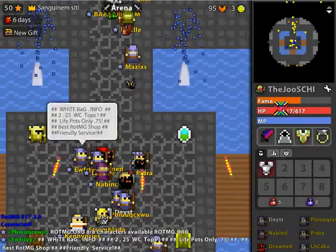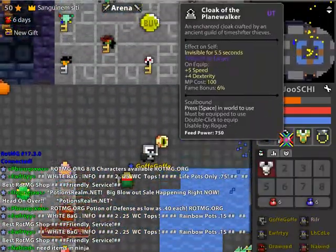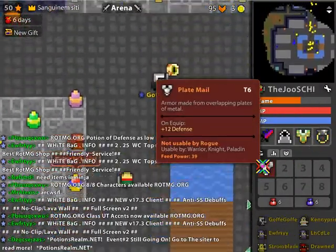Now I will show you my rogue. My rogue is level 68, has a dagger of Chronos, cloak of the planewalker, hydra skin armor, and ring of exalted defense, and my best armor, the plate mail.